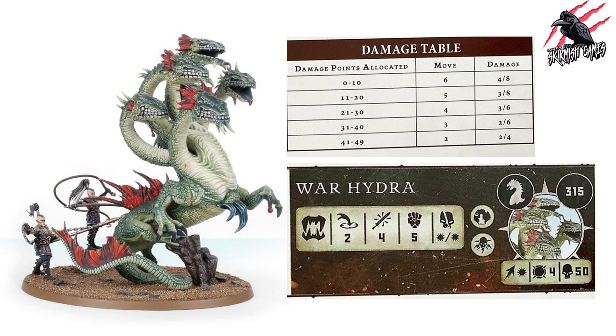The War Hydra has a toughness of 4 and can take 50 wounds. That sounds huge, but once you start inflicting damage and targeting it from multiple fighters, you'll soon get those damage points down, which really reduces the monster's capabilities.